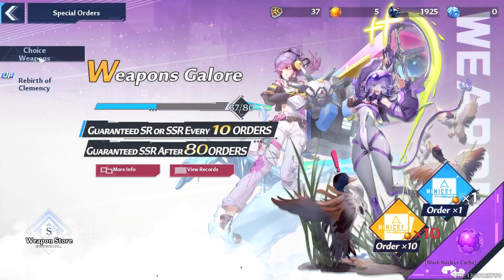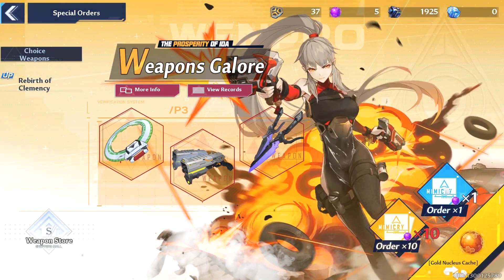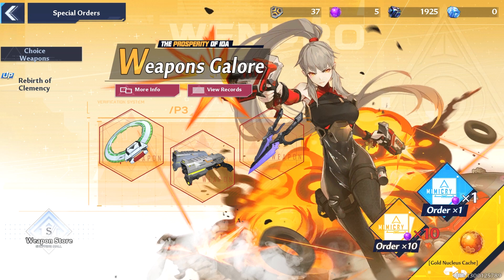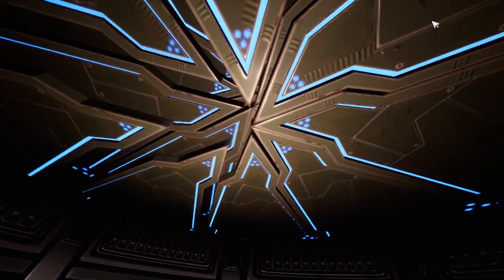And if you go back to the weapons choice here, you'll see in the bottom right there is a purple section for the black nucleus cache. Black nucleuses are probably the easiest to get in the game, and I'm going to show you many ways that you can farm these nucleuses so that you can try your luck at getting some SSR weapons.